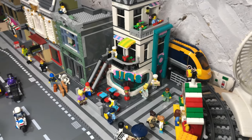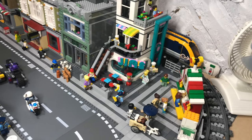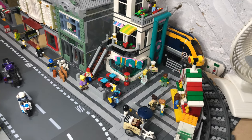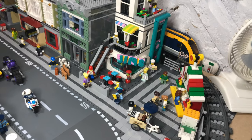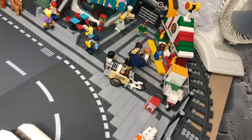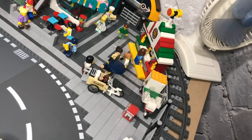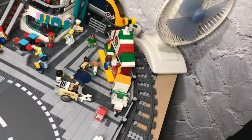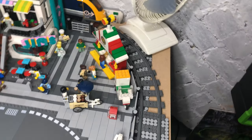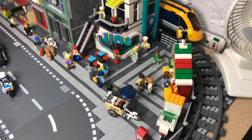Here we've got Jim's Diner — that's one I recently made; I did a review of it as one of my recent MOCs. I moved the little pizza stand over to this side and tiled it up to make it look presentable and nice. I think it works quite well.